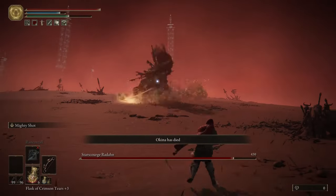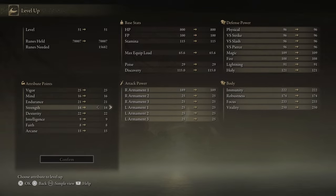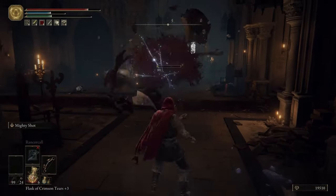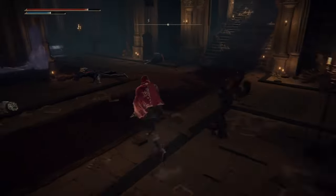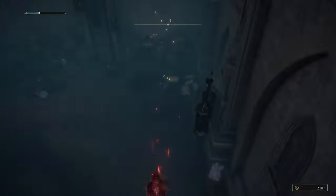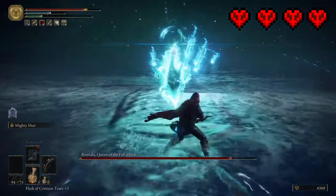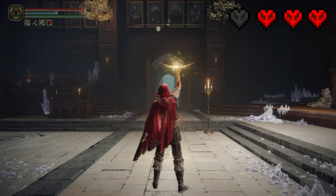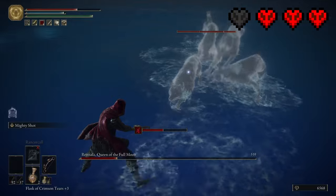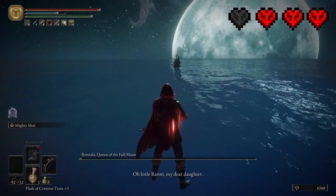Feeling invincible after defeating Radahn, I disrespectfully destroy the Glintstone Dragon Makar to get the key to Raya Lucaria's Academy and speed run to my next Remembrance boss, Queen Rennala. After putting down Radagon's Red Wolf, I'm standing in front of Queen Rennala's chambers. Obliterating her first phase, I get cocky and lose in her second phase. But I still have three lives left and know how I messed up my dodges. In round two, overrun by her spirit ashes, I still prevail over the Queen of the Full Moon.